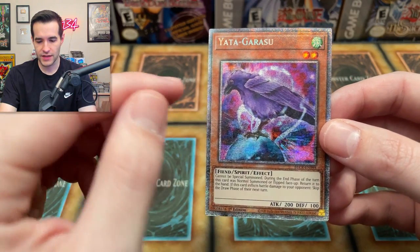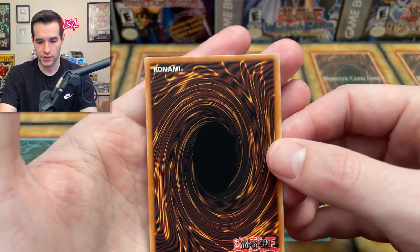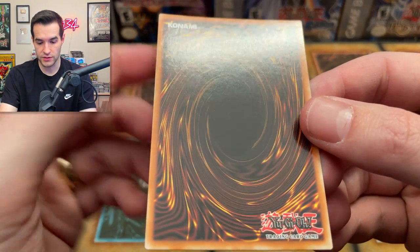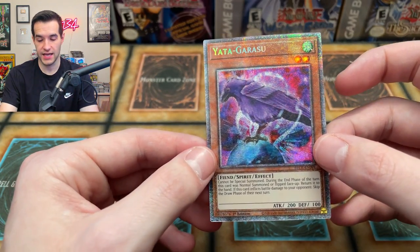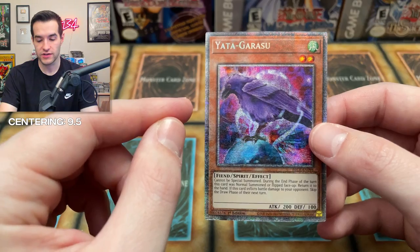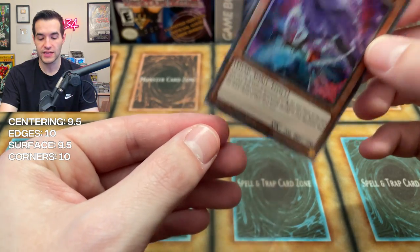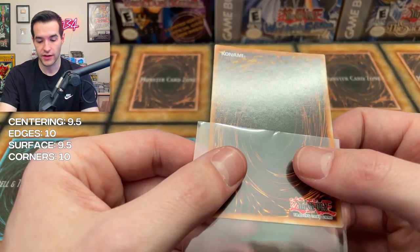I think we're going to hit up Battles of Legend Crystal Revenge soon. Centering - maybe a little off, I'm going to go 9.5. Corners appear to be good - you got to check the back corners, that's where you can really tell. They look really pristine and sharp. Back looks good, maybe there's a little line right there, so that's going to give us a 9.5 surface. I think this has the best chance of getting a 10, but the centering probably not - they'll probably give it a 9 or something.